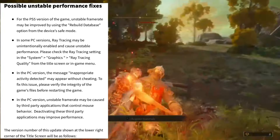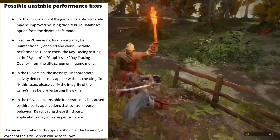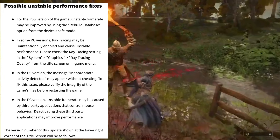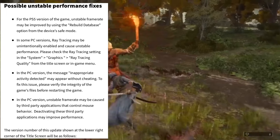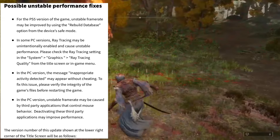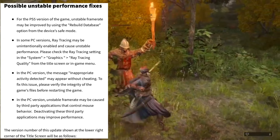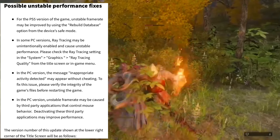On PC, the message 'Inappropriate Activity Detected' may appear without any actual cheating. To fix this, please verify the integrity of the game's files before starting the game. Also on PC, unstable frame rate may be caused by third-party applications that control mouse behavior — deactivating these third-party applications may improve performance.